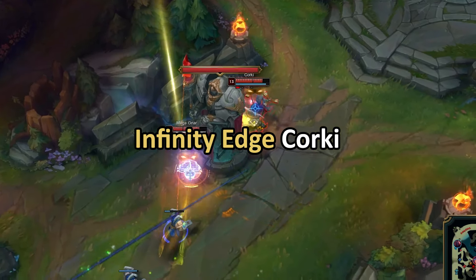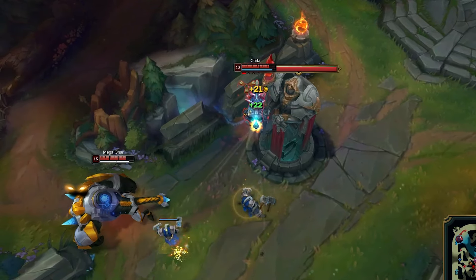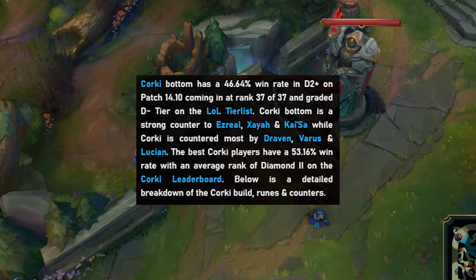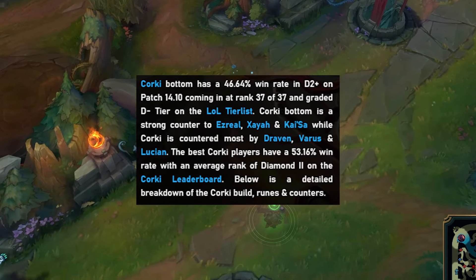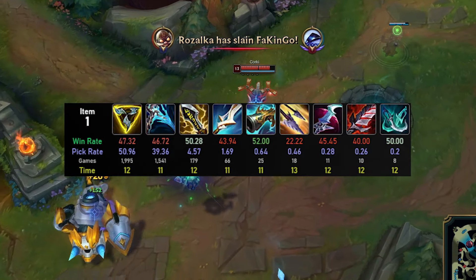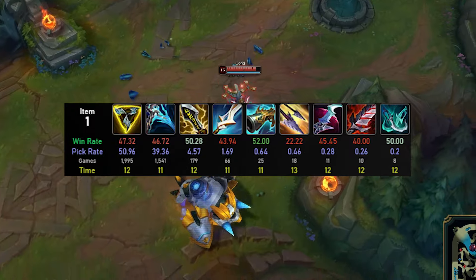Reworked Corki is finally out on the live servers in the new split. Corki's changes in a nutshell: the package has been removed, his passive now deals bonus magic damage, and most of his abilities have been buffed and converted to physical damage. This makes him pretty much like Corki in the first few seasons of the game.